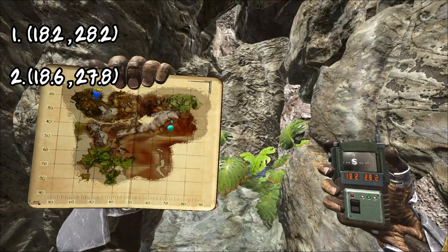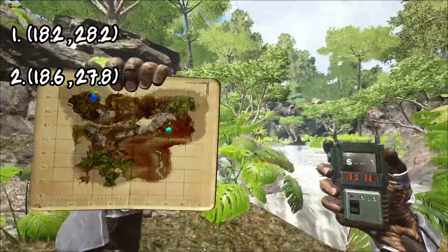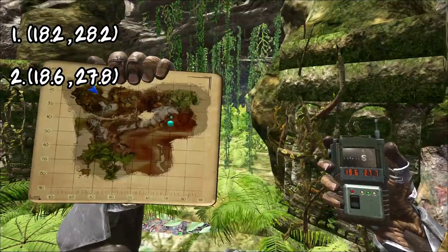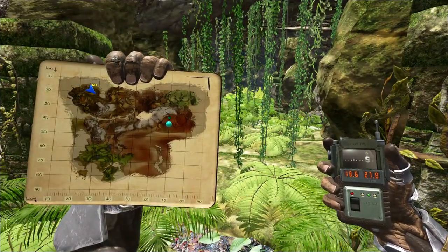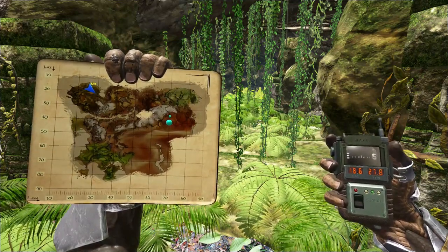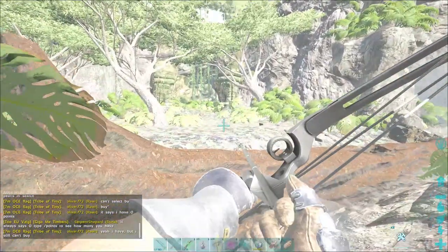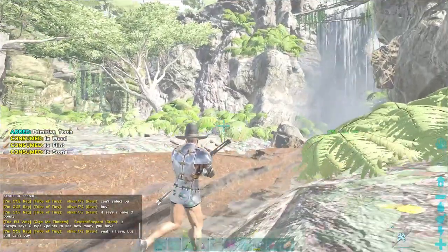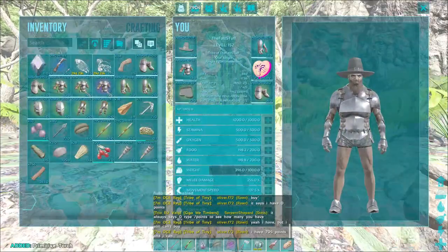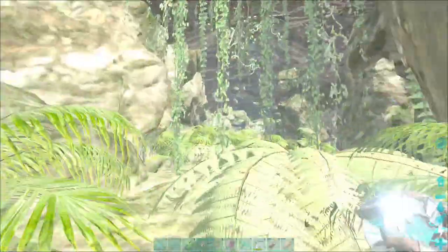The first entrance is at coordinates 18.2, 28.2 — that's the lower path where most of the dinosaurs are, and I'd recommend it for the Theri foot route. The second entrance is the upper path, which has a couple of booby traps right at the start, is a bit more narrow with jump sections, and you can't really bring a dinosaur through it. We'll walk the foot path first since it's more tedious, then show you the quick grapple fly-through.